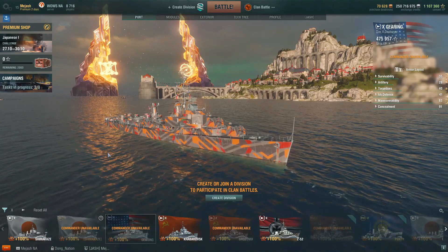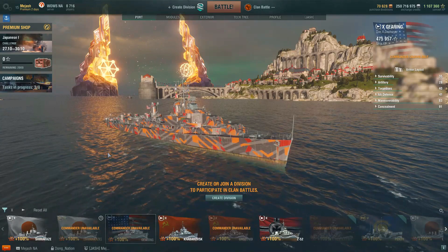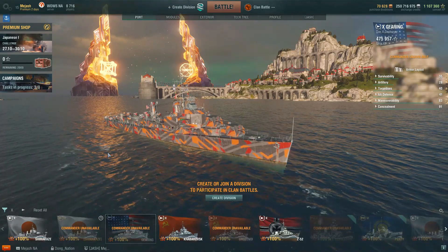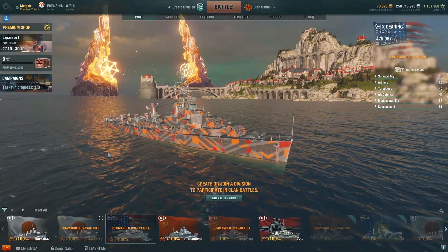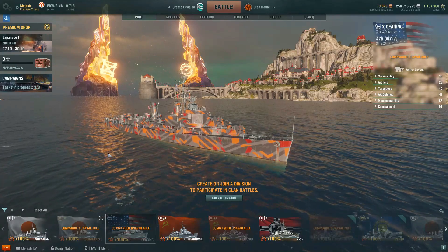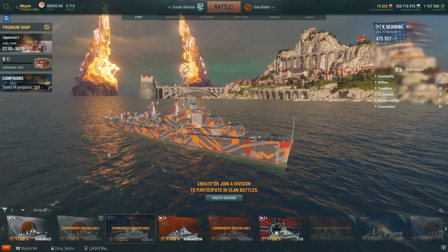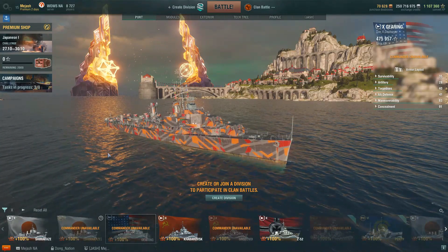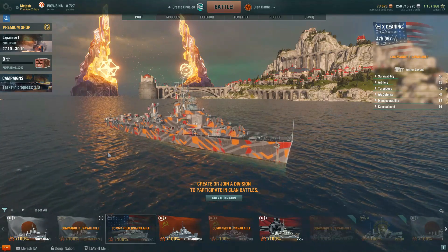The Gearing has the best smoke of all tier 10 destroyers. Its ability to pump out long-range torps while staying out of radar range makes it a great choice for the one-destroyer slot. Most players are going to have this ship since the line has been out for so long. It can also hide behind islands and use its arcs with a high fire chance and rate of fire. It's going to be a tough season for destroyer mains, but the Gearing is the strongest choice this season.